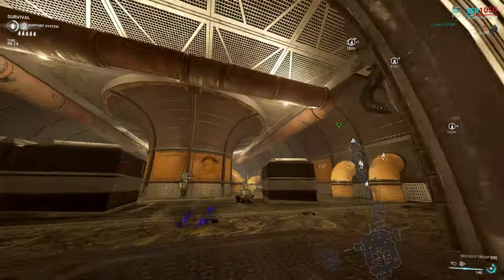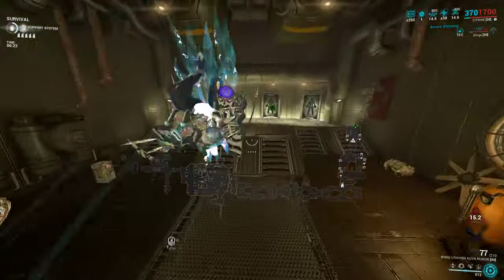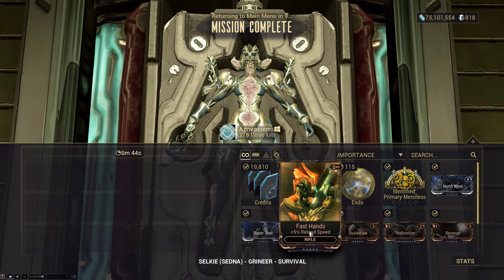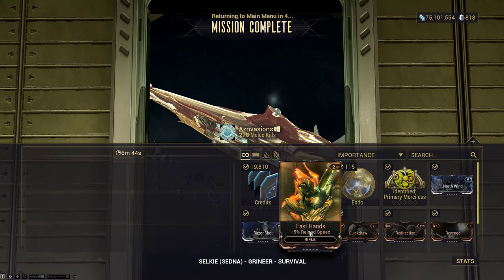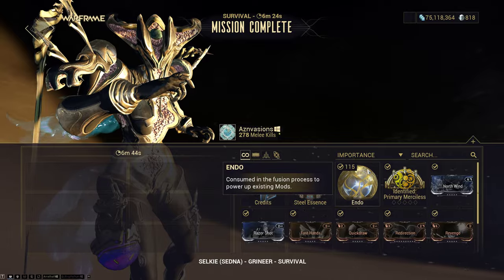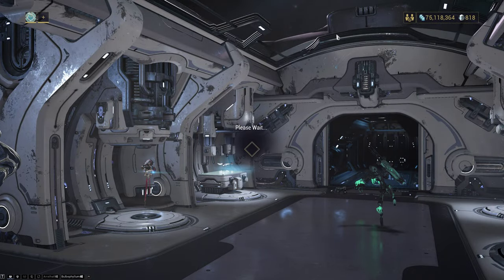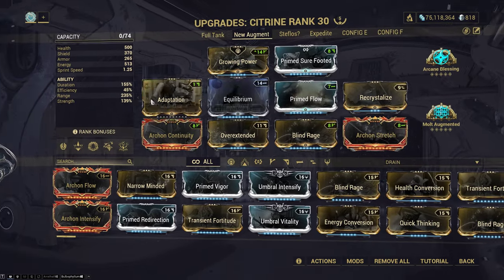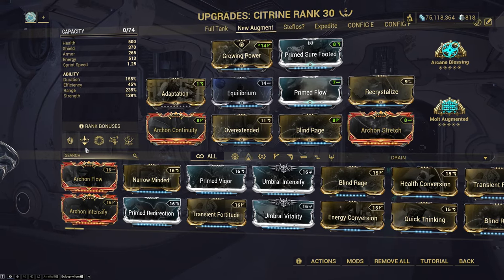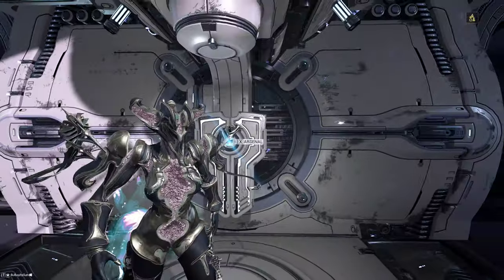A like and subscribe goes a long way to help the channel. Let's take a look at the build one more time as we extract: build high range — Overextended only, or Overextended plus Stretch. Go Blind Rage at negative efficiency because the absurd range lets you hit half the room with Fractured Blast for tons of orbs, and Equilibrium tops it up easily. You might have so much range that the 50% energy drop rate is enough without Equilibrium. If you want more strength, use Umbral Intensify with a DPS Helminth and drop your three or two, but leave your one and four intact — your one is your infinite energy source and your funny red crits. Thanks for watching, see you next time.